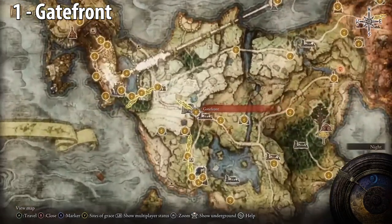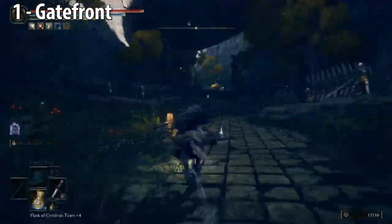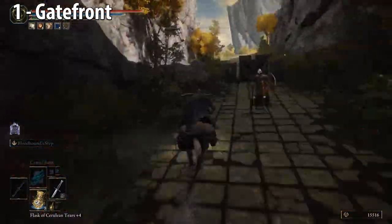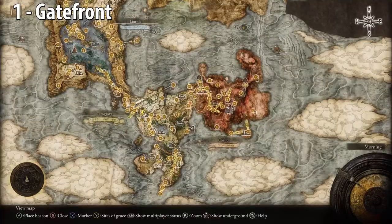Gatefront. This is where you talk to Melina and she gives you Torrent, your horse, and this is where you go to progress the story at the start of the game. Go up the stone path where this giant wants to play some pitch and catch with you, and maybe kill you in the process. You'll see it on your right, and here we are on the map.